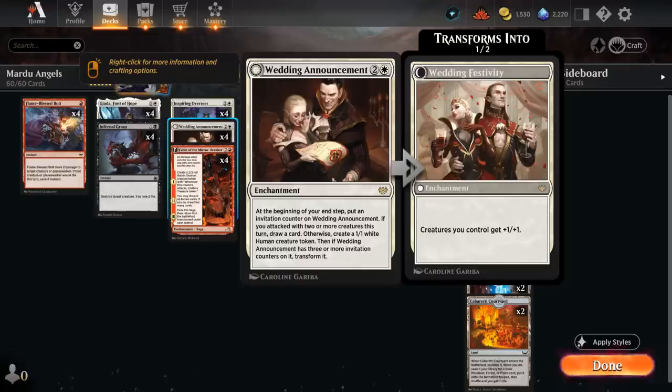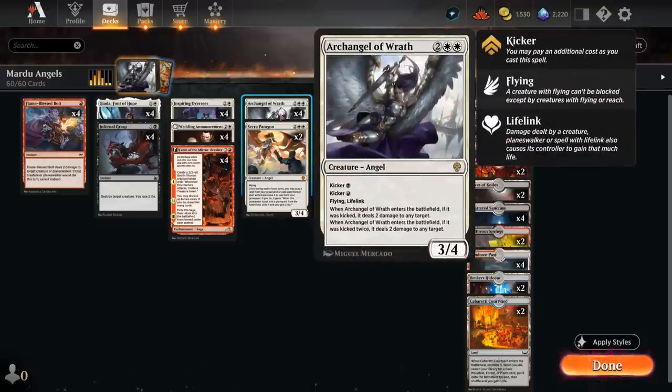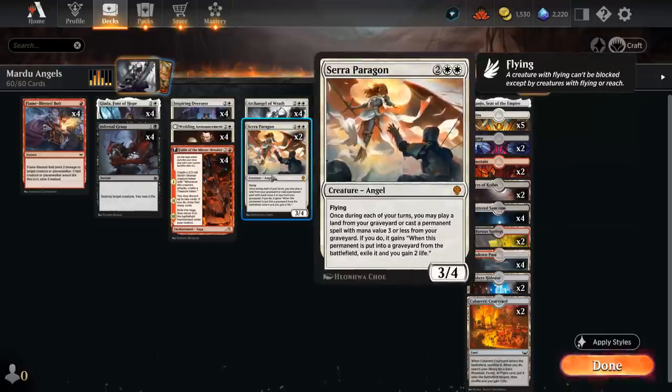In white we get to play Wedding Announcement, an awesome enchantment making a bunch of 1/1s and maybe drawing some cards, eventually giving our team +1/+1 — great especially paired with a big lifelinker like Archangel of Wrath. Another angel is Serra Paragon, a four-mana 3/4 flyer.